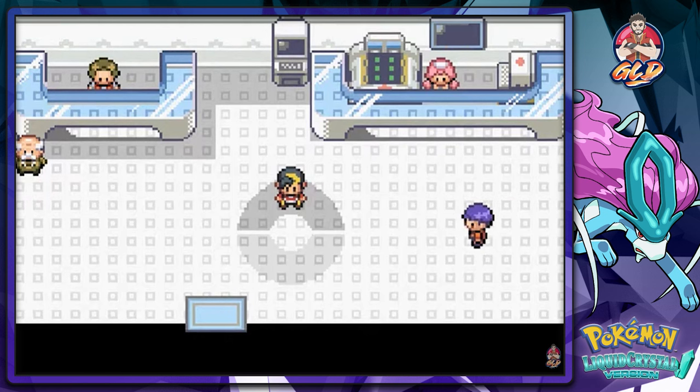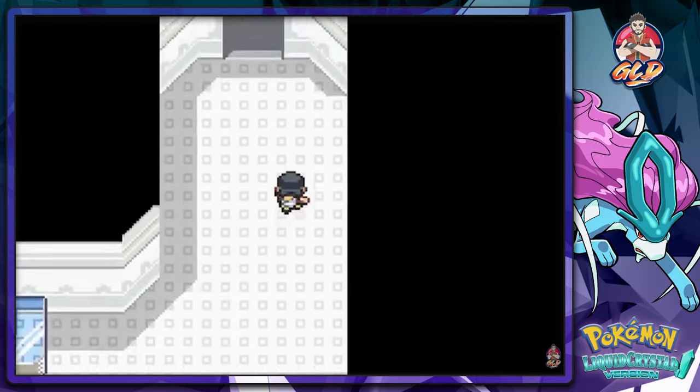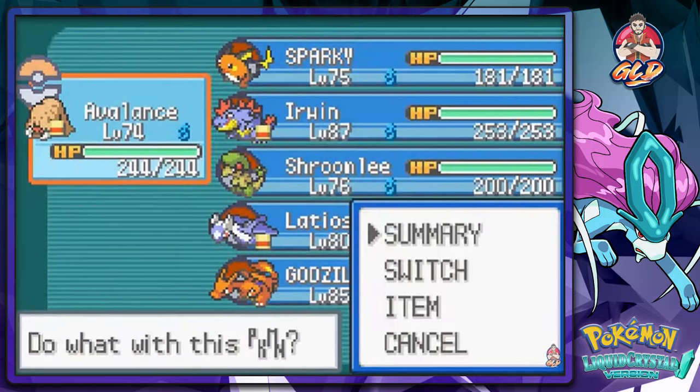This one is going to be more of a speed run than anything, because quite frankly we went through the Elite Four once and I'm pretty sure we can beat them again. We got the right Pokemon for this job. There's a lot of stuff left in this game and I'm just like, holy crap this is taking way too long, so let's go right ahead and take on the Elite Four.